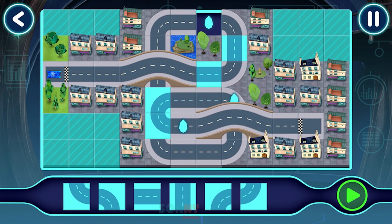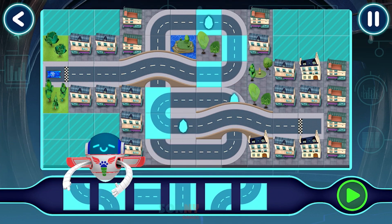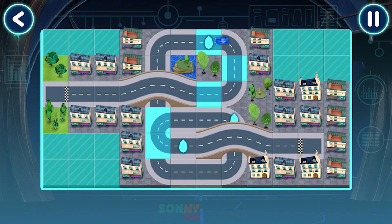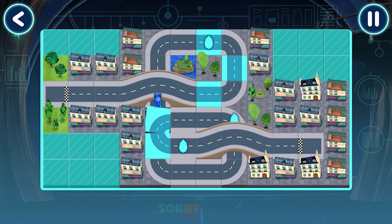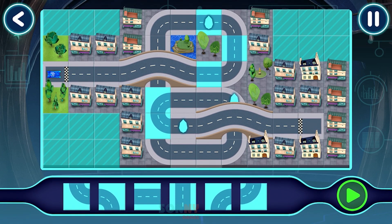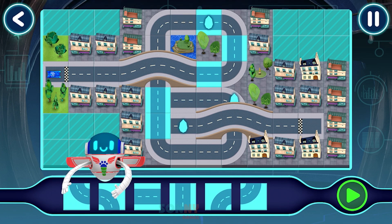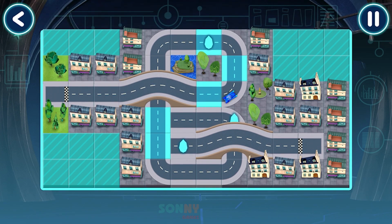Tap a piece to select it. Here we go. Oh, dear — this track isn't quite right. Drag the piece to place it. Tap a piece to select it. Let's test this track.